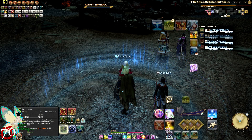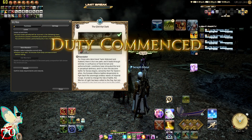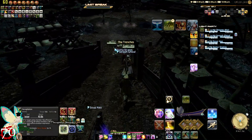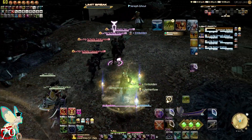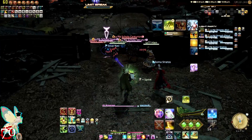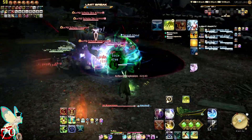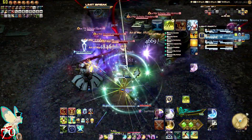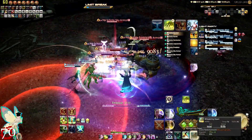For the Scholar at level 70, the main concern is Excognitation. Let's see what dungeon we're in — the Ghimlyt Dark. As soon as we enter combat, go ahead and put Excognitation on the tank, summon the fairy, then pop Sprint. Let's do Swiftcast, put my Chain Stratagem on a target, then Whispering Dawn.